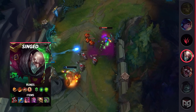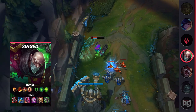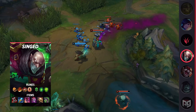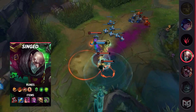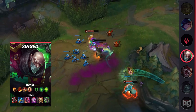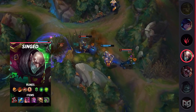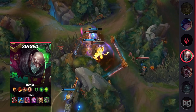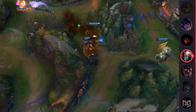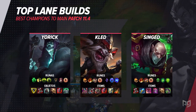That same W is also insanely strong for setting up ganks or reaching a high-priority target in a teamfight — no matter how mobile a champion is, if they're in your W you'll get on top of them and throw them towards your team. You can play Singed by proxying the wave or laning normally, but until you get used to him, start off just laning normally. You have to understand why proxying works before you dive into it. Once you master that strategy, you'll provide insane pressure to the map while tilting the enemy team as they try to chase you. Out of laning phase, ult and ghost at the enemy backline, spreading your poison while applying Rylai's slow and Imperial Mandate.